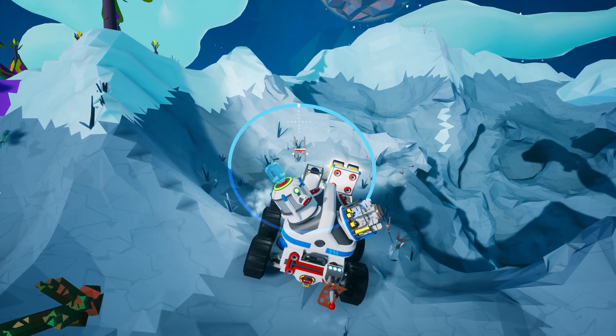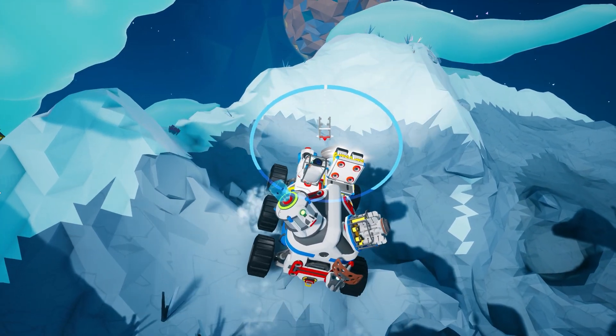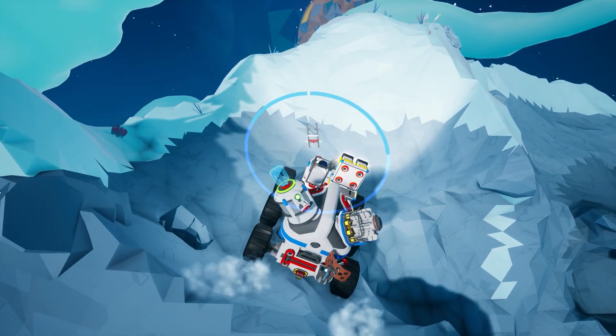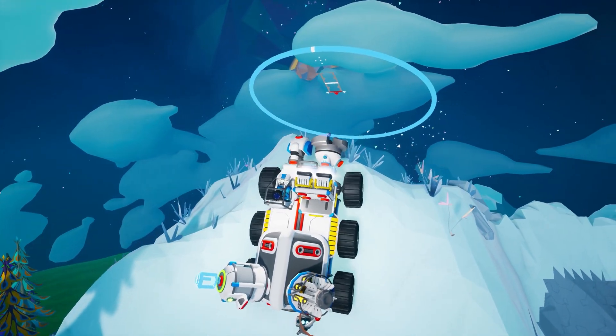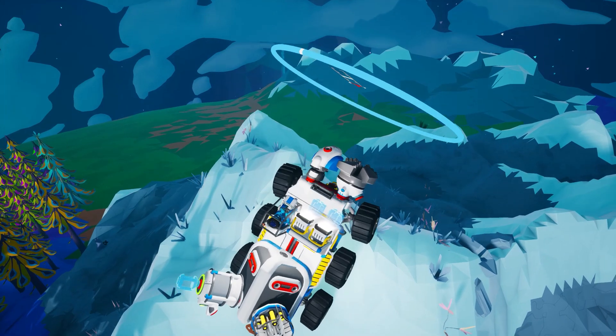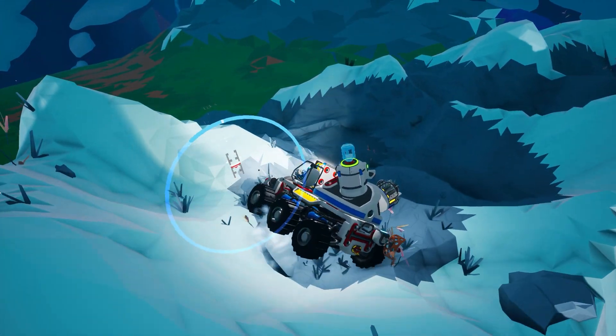Personally, I prefer to attach the probe scanner to the rear of a rover so that I can activate it and see it while I am driving. If that rover also has a drill and paver, I can easily navigate any terrain while I search. As I have already mentioned, every planet and moon has its own historical probe to locate, so let's take a look at each one.